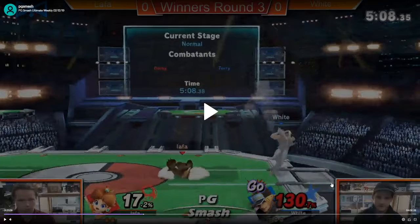I know at ledge Terry doesn't really snap the ledge well, especially on a stage like this. So down smashing or even using toad might be good to edge guard.